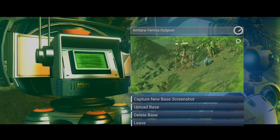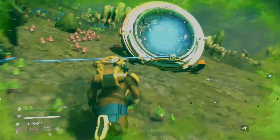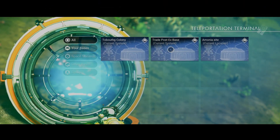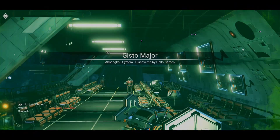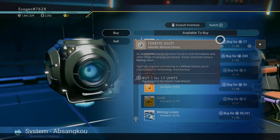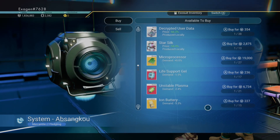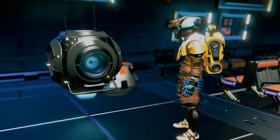Let's go ahead and rename this — I'll just name it 'Ammonia Outpost' or something like that. We'll farm some more stuff. Let's see if I can buy some things over here. I probably want more gold, more ferrite dust. Let's buy the gold, the oxygen, the ferrite dust, and get sodium. I think I needed three of these for a terminal.